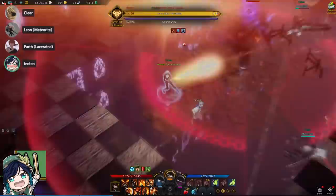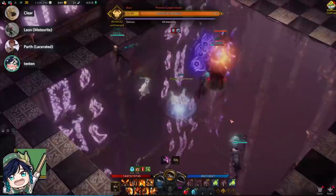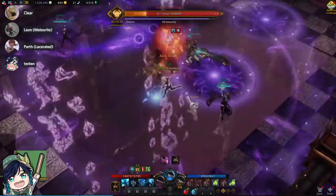Hey, welcome back. Let's talk about the major gimmick and mechanics in the second 460 Abyss Dungeon in Lost Ark. In the first boss, you'll be fighting against the Phantom Legion Queen, which you should have faced in the story already.